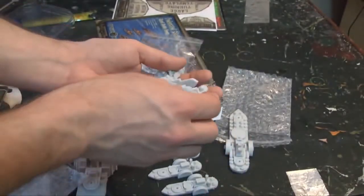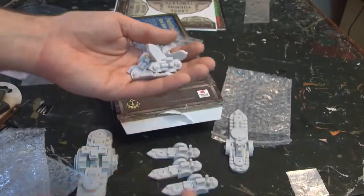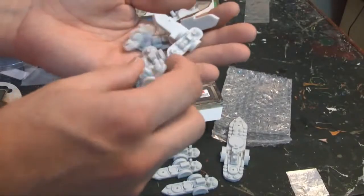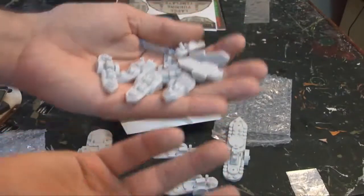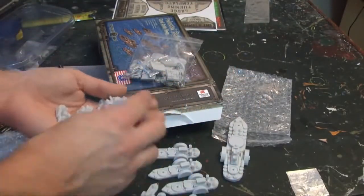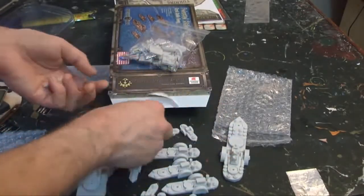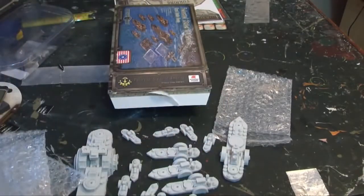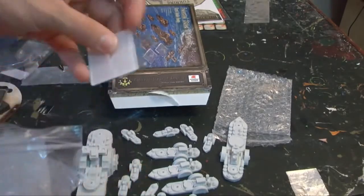Even on the escort vessels they still have the same level of detail as the big ships, which is really nice. There's a little bit of cleanup needed — mostly just removing some flash — and then they're good to go. What's great is that they throw in the same level of detail even on the tiny ships, so they really put 110% into making these models.